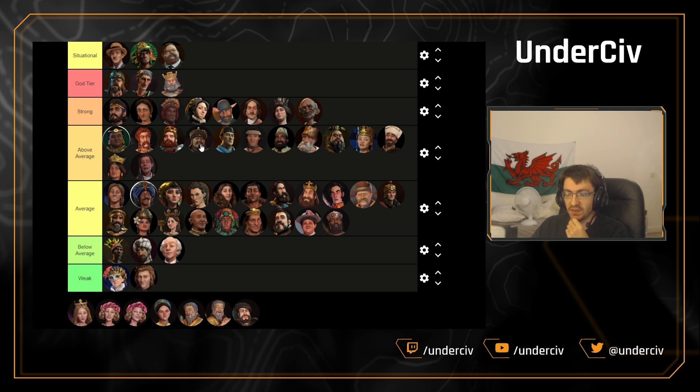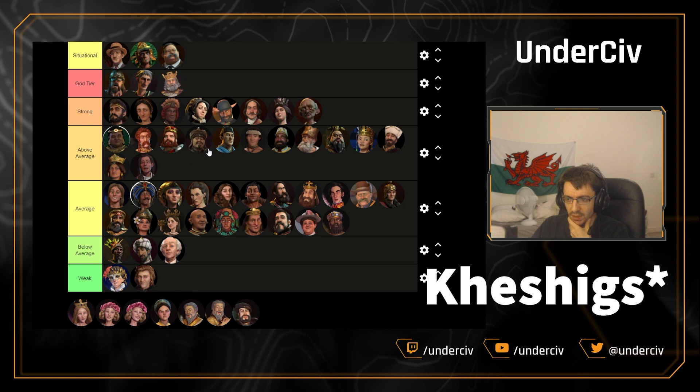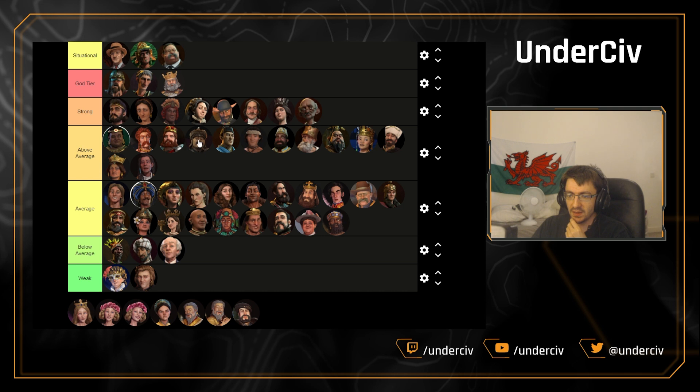Mongolia's up next — this did get a slight buff to Keshigs, but war civs just aren't great at the moment. I think it can stay above average because the diplomatic visibility stacking is extremely powerful on this civ. You can get some bonkers stuff like plus-20 and beyond with this guy if you time everything right, so he is going to stay there.